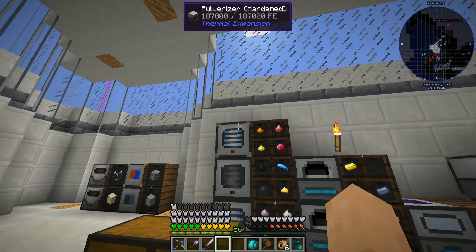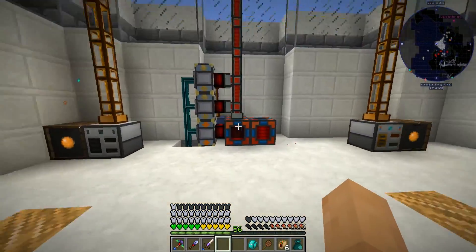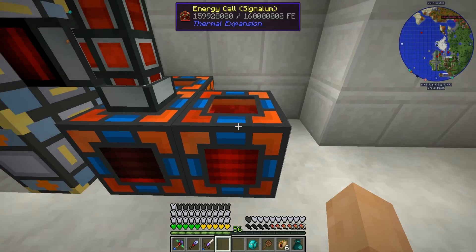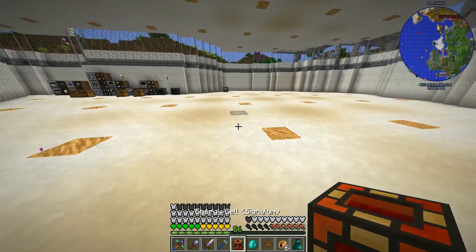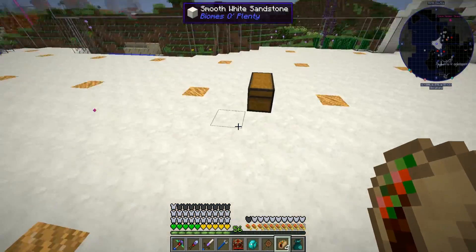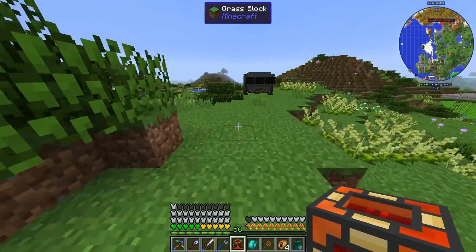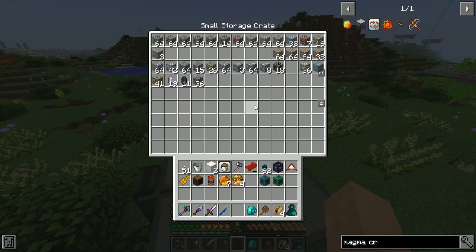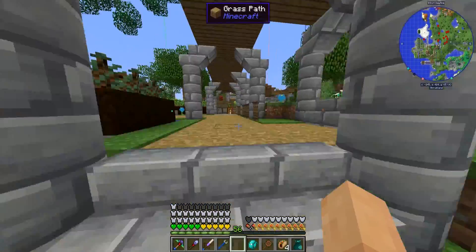Lead and silver need another pulverizer, but everything else is working as intended. Our power is pretty much drained out, which means the backup cell is filling again - awesome. I like how fast it updates because while one cell is draining the other is filling, keeping our backup charged. We'll let the mining system cruise while we work on other things.